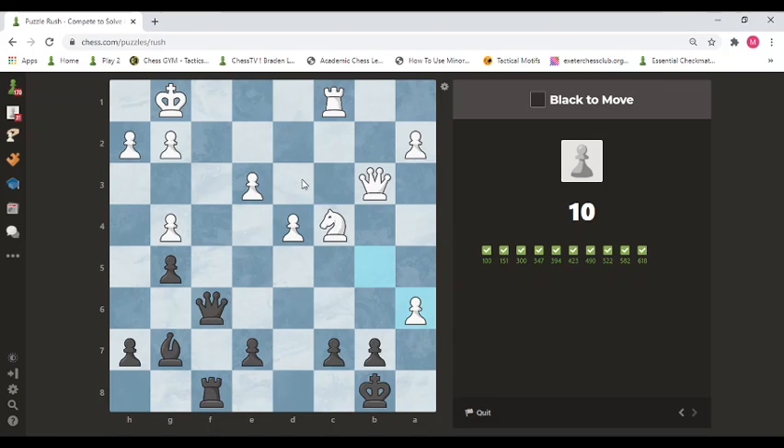Here it is Black's turn to play. How could Black do a checkmate in 3 moves? This one is a really tricky one. You might need some time, so please pause the video and use the Queen and Rook to plan for a checkmate against this King in 3 moves. It might be difficult, but please give it a try.